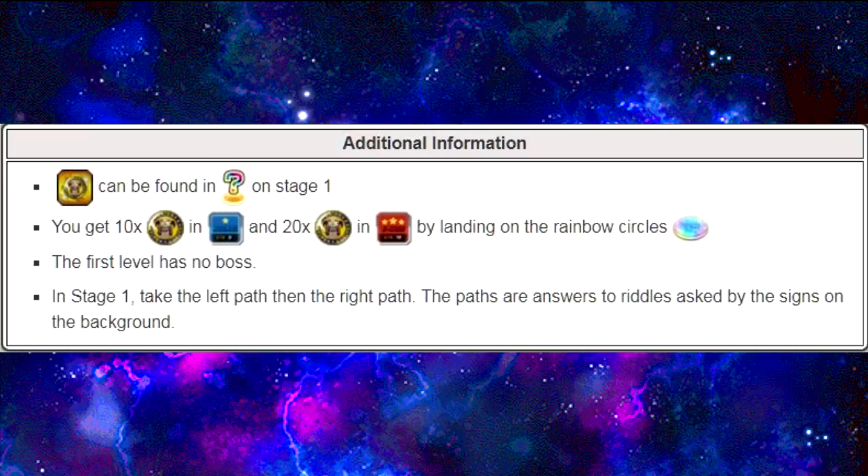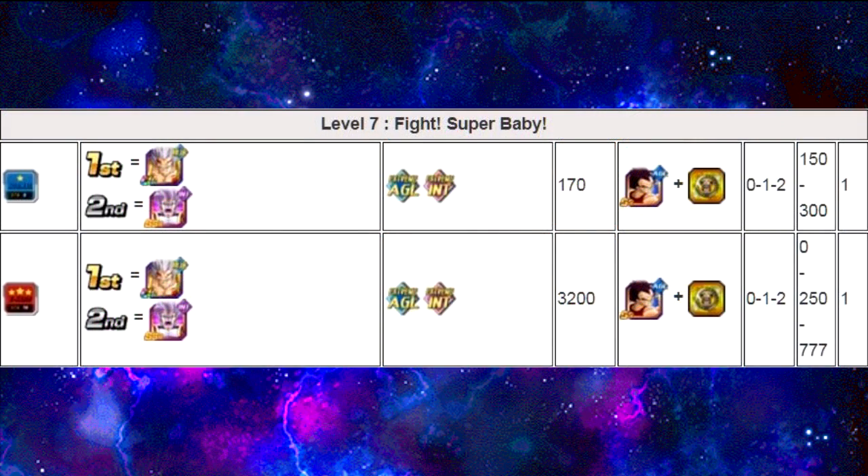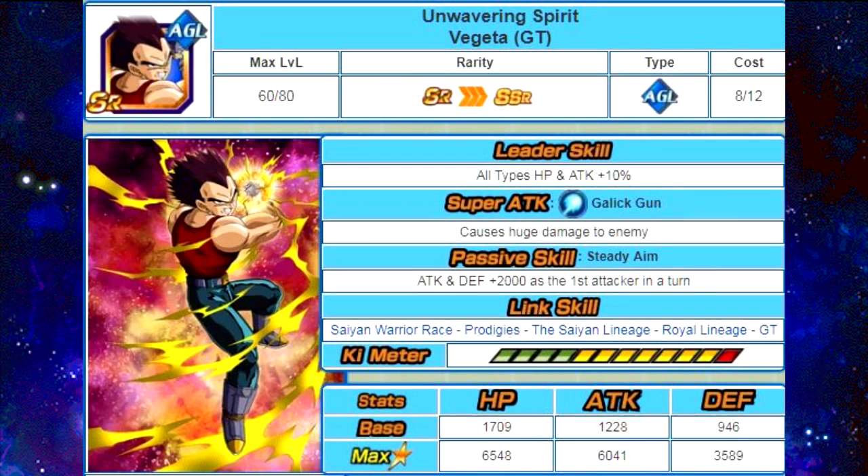I also want to state before I go on to the card reviews: this event does follow from the Dragon Ball GT Baby Saga event, so there is that connection. I'm not going to be reviewing that in this video. There's one card in here that comes from it — the first one is Unwavering Spirit Vegeta GT. This one is available on that GT Baby Saga event, the first one, and he's available on Level 7, Fight Super Baby. You go up against Baby, who is an Agility unit, and then Super Baby 2, which is an Intelligence unit, and it drops that Vegeta.